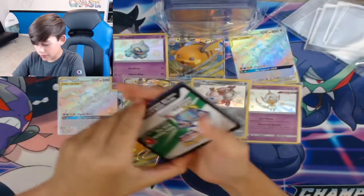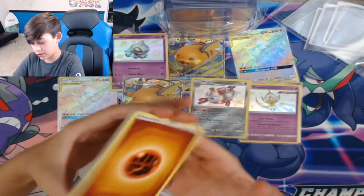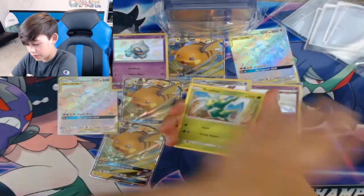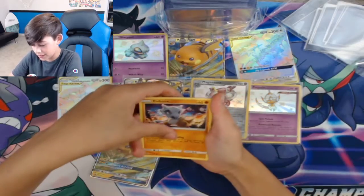Come on, we gotta get a shiny GX or a trainer card. Please don't be a Jesse and James — if it's a Cynthia or a Guzma that would be awesome. Sabrina's Scheme — I'll take it, but not my favorite.